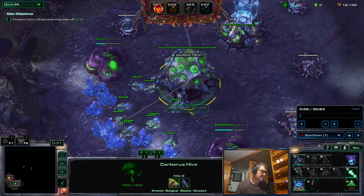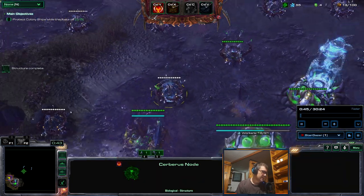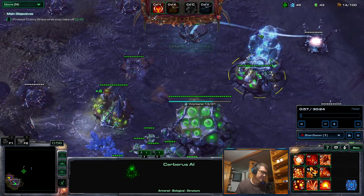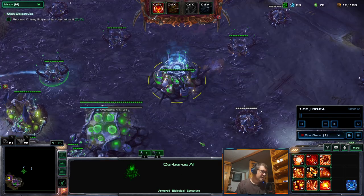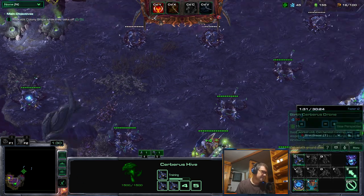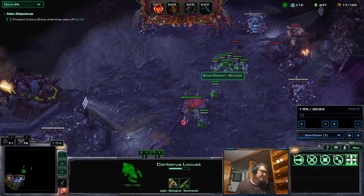First I want to capture all these nodes that have auras rising from them because they will give me these abilities. So I'm capturing all of these - although I normally wouldn't go in this direction, they have auras so I go towards there to capture them.